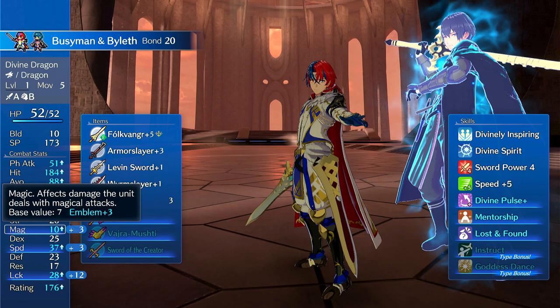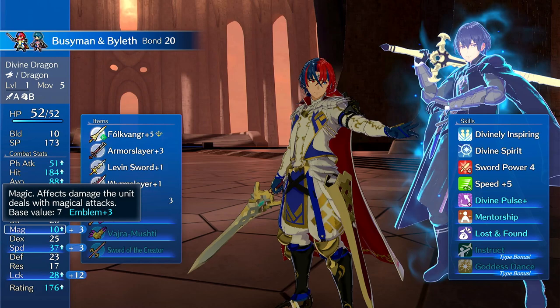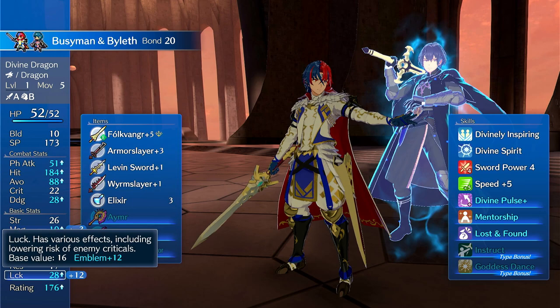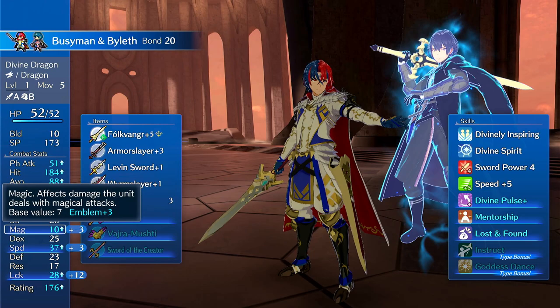You get plus two Luck and Speed at Bond level 10 — this is before you do the Paralog, so you can't get higher than this. You also get plus six Luck at Bond level 10, and then at Bond level 20 you get plus three Magic and Speed and then plus 12 Luck. This is especially good on Anna because it gives her more Luck to increase the rate at which she triggers her passive, and it also helps her be faster and increases her Magic. Byleth is generally good on Dragon types and Mages, especially Sages because of Thersis access.